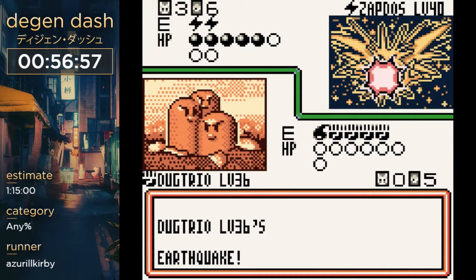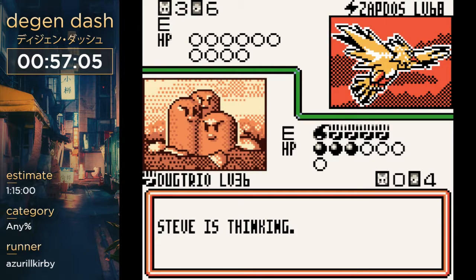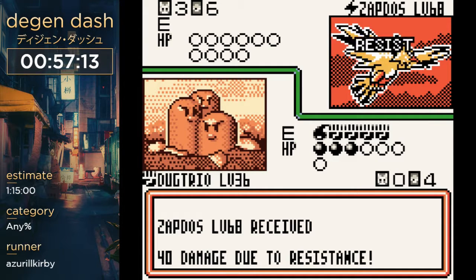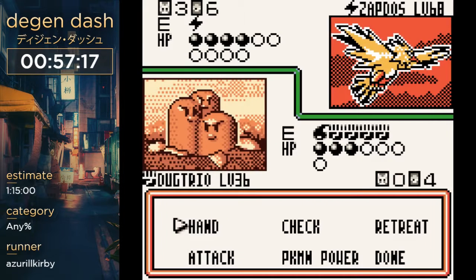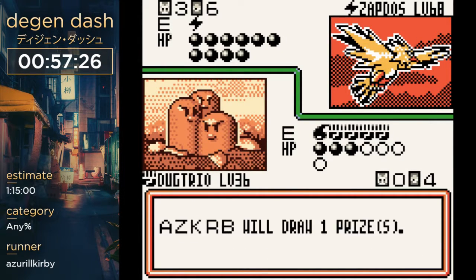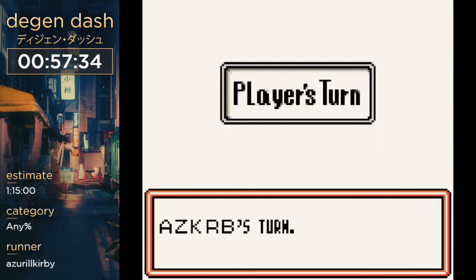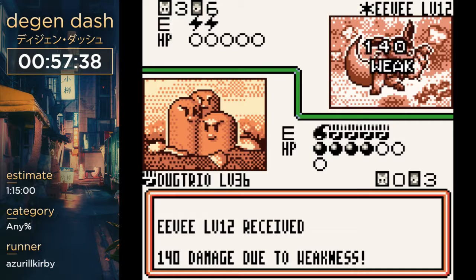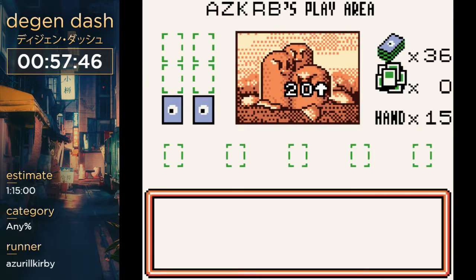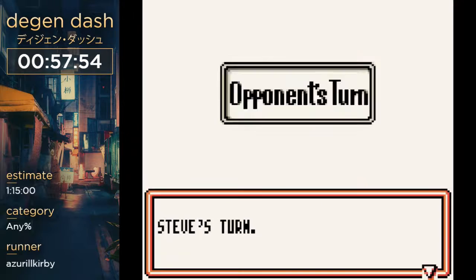There's another Zapdos with an attack for 100 HP that kills Dugtrio in one hit — we don't want that, so if he ever plays it, I need to kill it immediately. Eevee can also do 30 damage to me. The rest of this fight is basically won now. Unless Zapdos shenanigans — I should look at his Pokemon. He doesn't have that Zapdos, good. Once I can get to Earthquake, I can do 40 at a time. This fight is basically won — I don't think there's any way I can lose. That's the sixth prize card — we won.